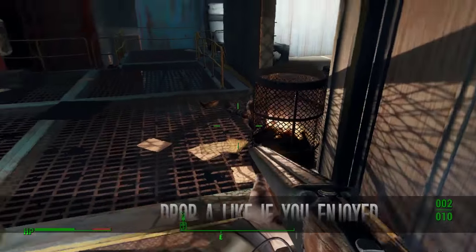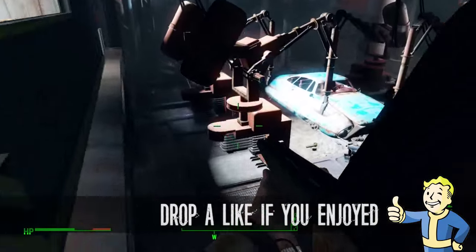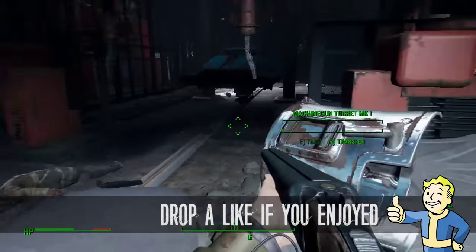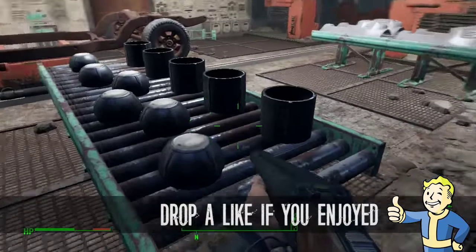That is it for another magazine location guide. That was Grognak the Barbarian in the Corvega Assembly Plant. Check down below for links to playlists for the rest of the magazine location guides if you want to go around and find them all. I'll put them up as I find them - thanks for watching and I'll see you guys in the next one.